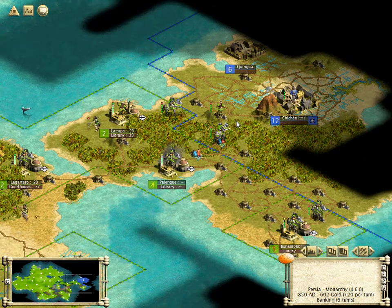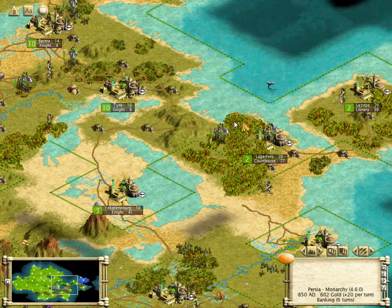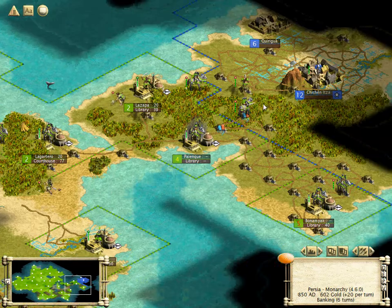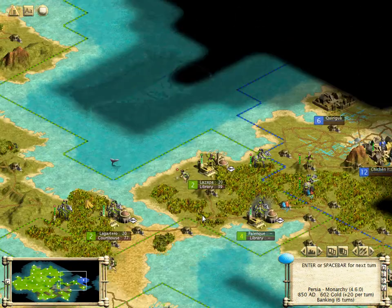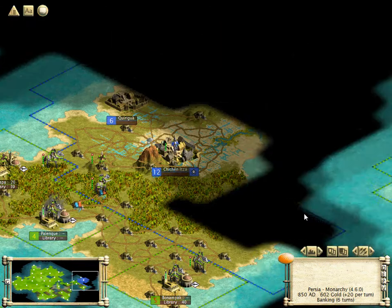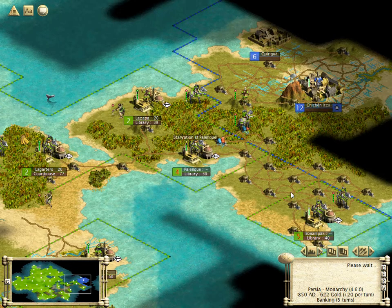I'm not seeing any counterattacks either, aside from that initial wave. Looks like they've sort of run out of steam. I don't know how many cities they have left — I think they only have six. So that's not too many, and that includes their capital, I believe.